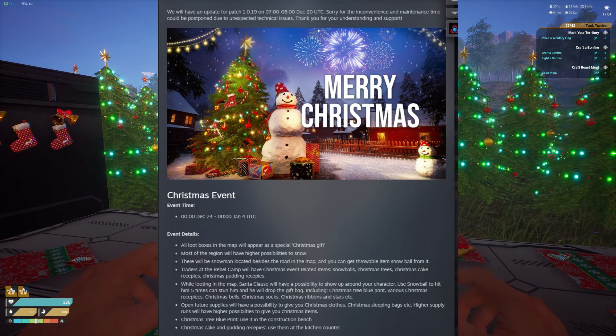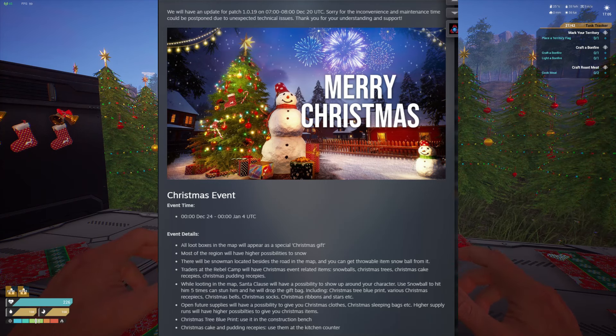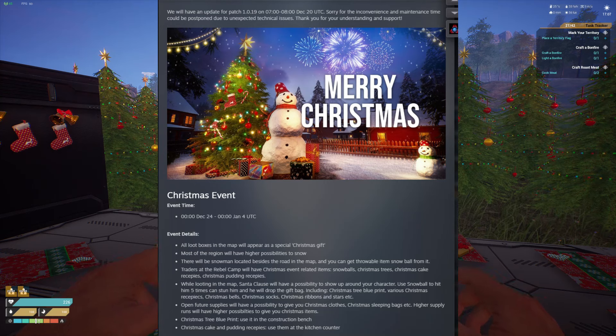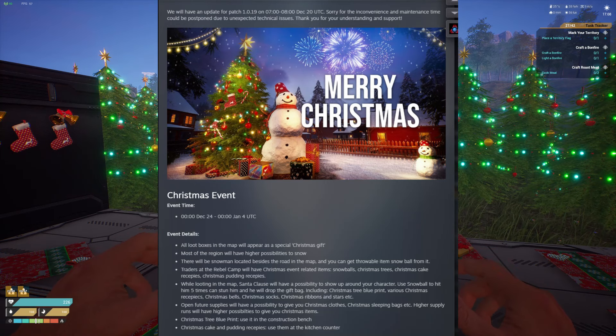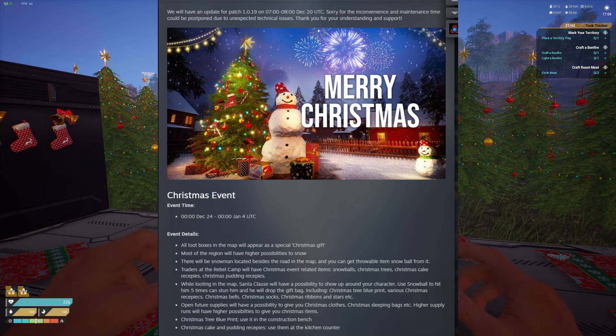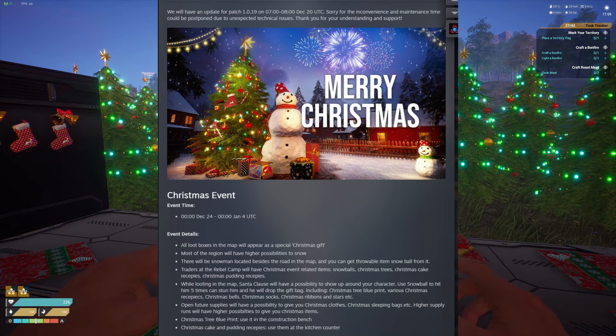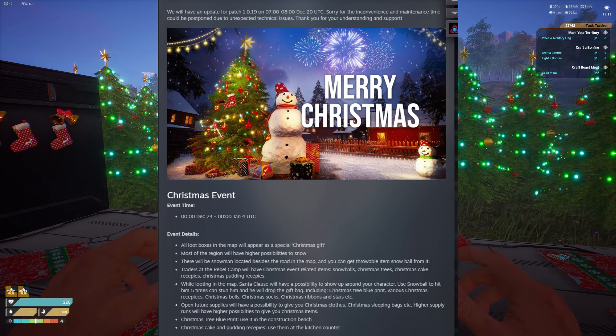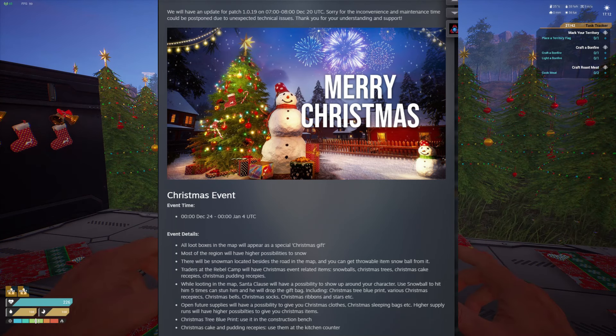Let's go over the Christmas event. The event time has already been stated in the video, so take a look at it right there if you want to take a picture of it. All loot boxes in the map will now appear as a special Christmas gift starting at 0000 December 24th UTC time. Higher chances of snow across the map, and snowmen located beside the road randomly in the map as well.